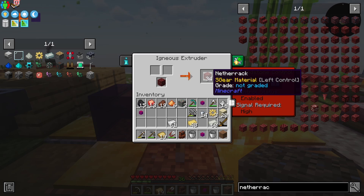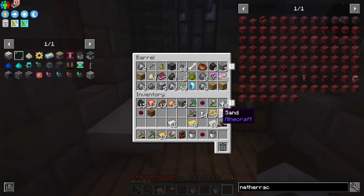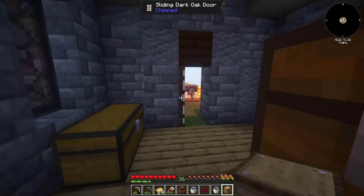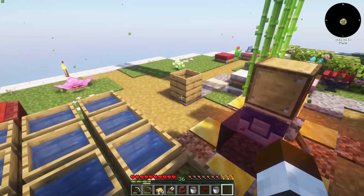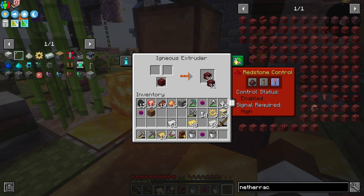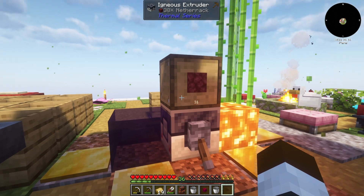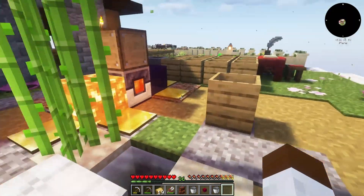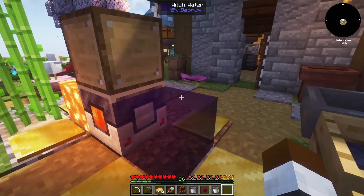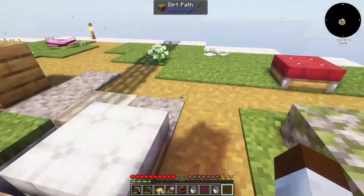We're getting netherrack, and then we can crush it and go from there. I'll grab a one-by-one storage drawer to put on top — but it doesn't seem like it's going to output from the top. That's a bit annoying. You know what, this is fine — this is working as intended right now. The more netherrack we get the better; we can get a maximum of 64 at a time.